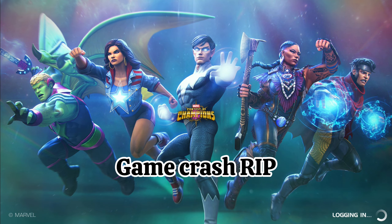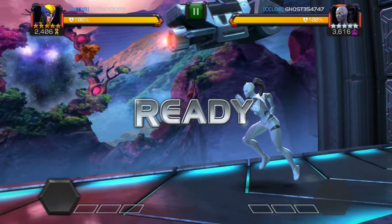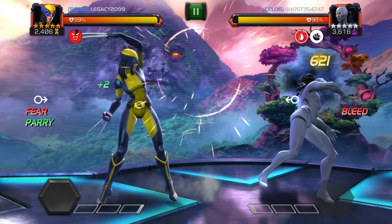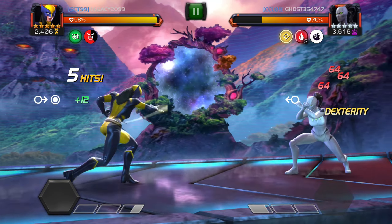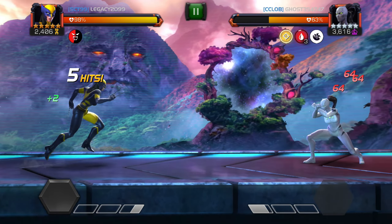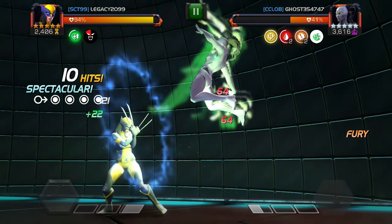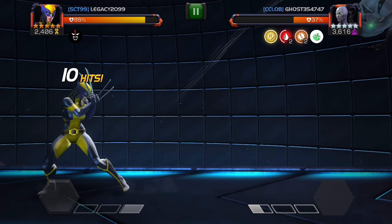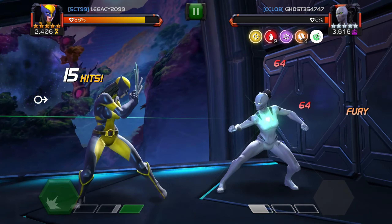From what I understand, you would get one hint per week, and you have to complete the special objective to get the hints each week. So this one is Revenge of Arcade Birthday Special Objective. Then next week on Wednesday, another one will be released, and you have to complete that one to get week two, and so on.